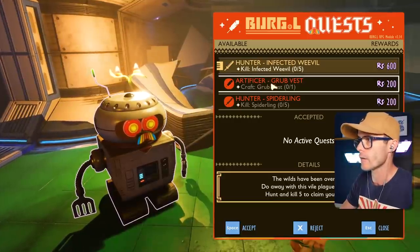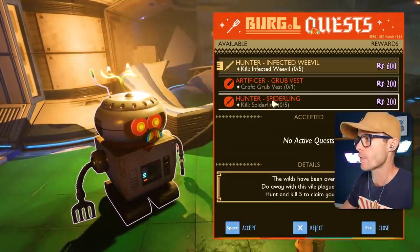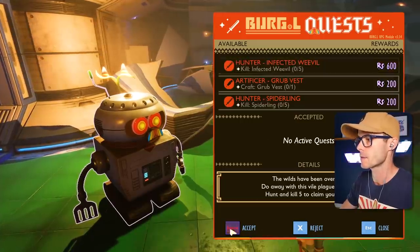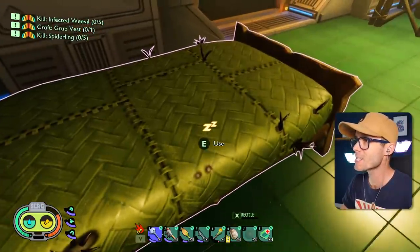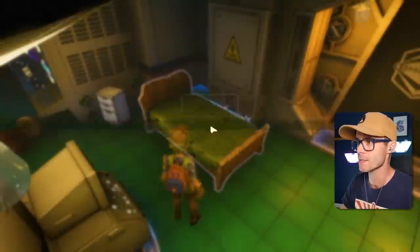Let's get some quests. What have we got? Infected Weevil — that's pretty easy. Create a grub fest and kill some spiderlings. Let's nap in my bed — why are there spikes growing out of my bed? That doesn't make any sense.